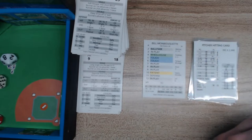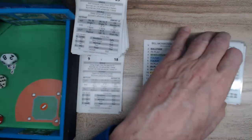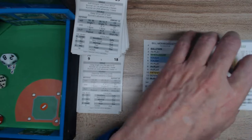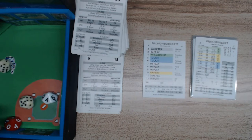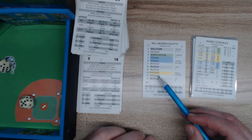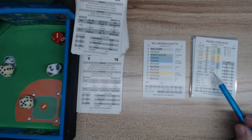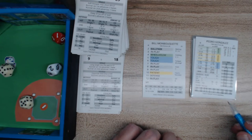Here comes the top of the order — Pedro Gonzalez. We roll a 9, which is in play. We look at the white section against a righty, 1 to 35. We roll a 12 — that's a line shot to left-center, cut off by Yastrzemski. That's a two-out single for Gonzalez. He's a 4D, so he'd need snake eyes to get a steal attempt.